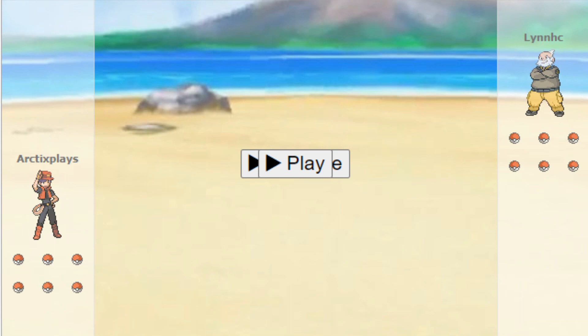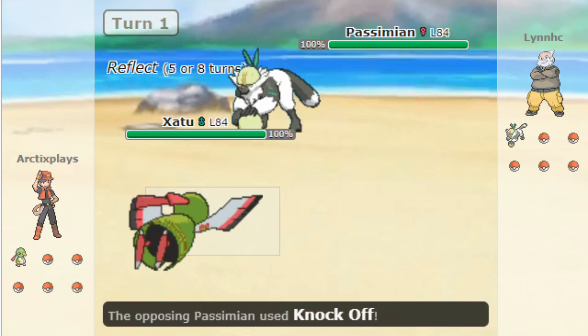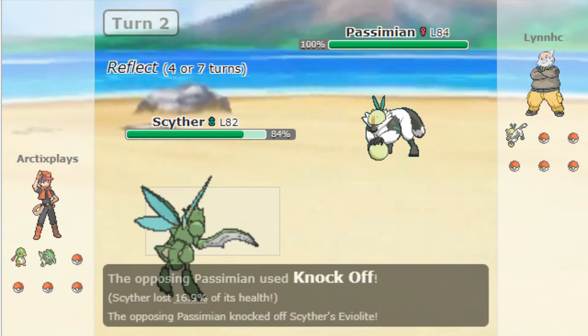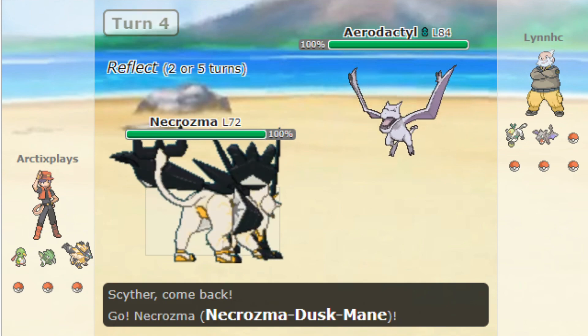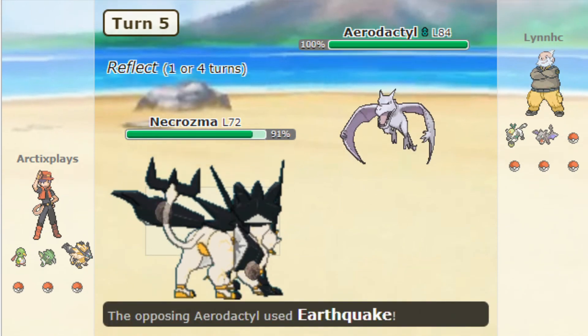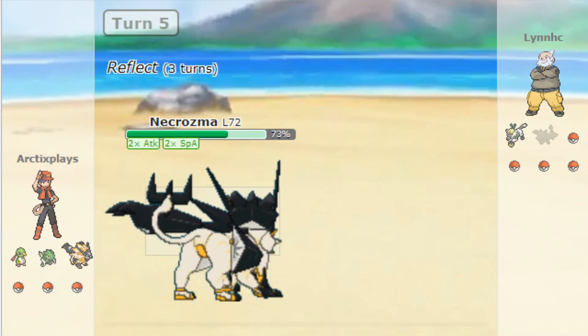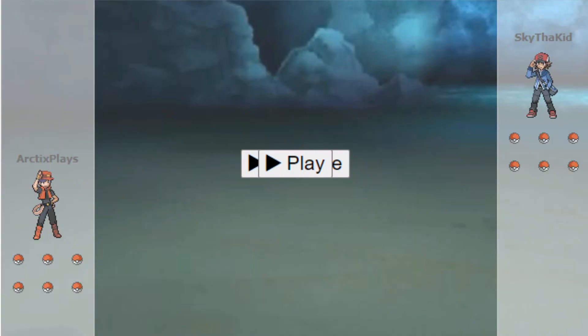For the second battle we have Lynn HC. This battle doesn't take very long, so let's get straight into it. I have Xatu setting up screens, it gets Knocked Off with the Light Clay taken, then I switch into Sableye to tank the Knock Off. Aerodactyl comes out, misses a Wing Attack — doesn't matter. I switch into Necrozma-Dusk-Mane, it uses Earthquake, and that triggers the Weakness Policy. I strike right back into Aerodactyl, taking it straight out. And that's the end of that one.